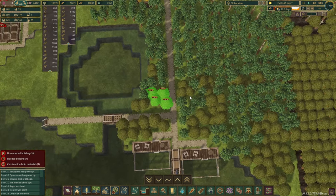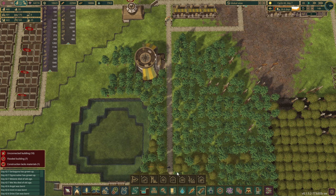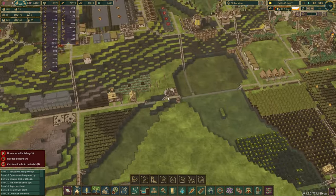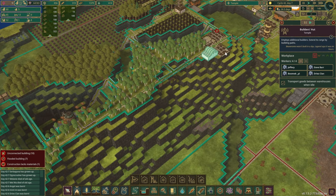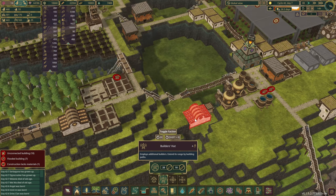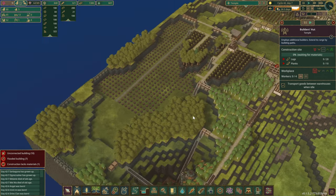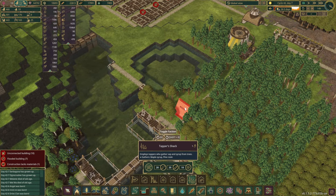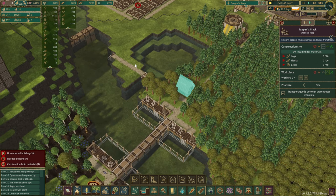Let's stick the sap gatherer in this corner and give it a slightly higher priority, as I'd like this done as quick as possible. We have a couple of maples here — don't want to get rid of the pine trees. That's probably the furthest range we can go. The logs are in, gears haven't started coming in yet, and we've got eight spare beavers. To speed things up let's add another construction building, and another tapper shack to gather pine.